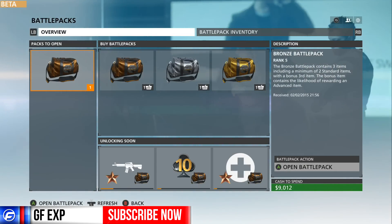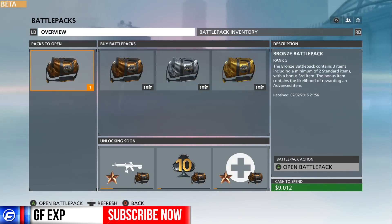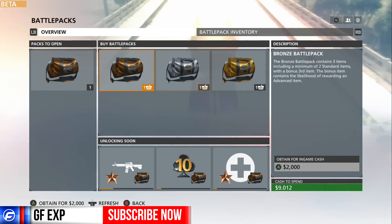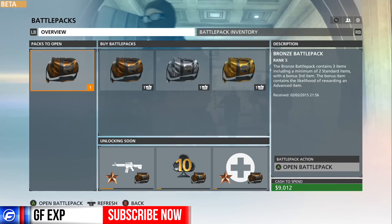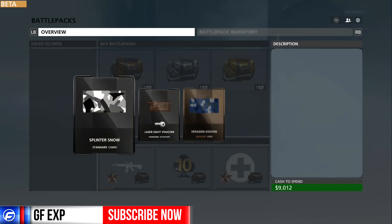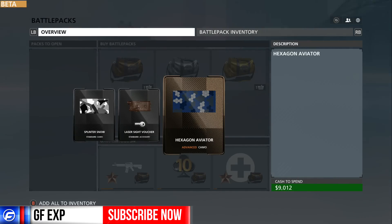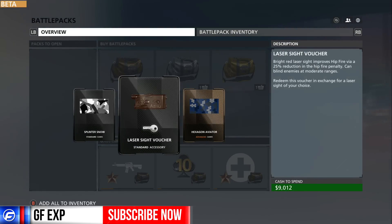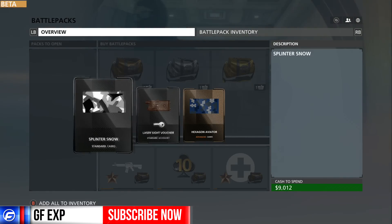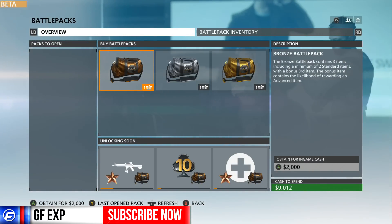I'll probably open up the one I have, which is a bronze pack. We might open up a silver pack or maybe a couple bronze packs — we only have 9,000 cash. So we got a camo, a laser sight voucher, and another camo. This one is an advanced camo, which is cool. And the laser sight voucher — I can choose any laser sight to unlock, that's pretty cool.